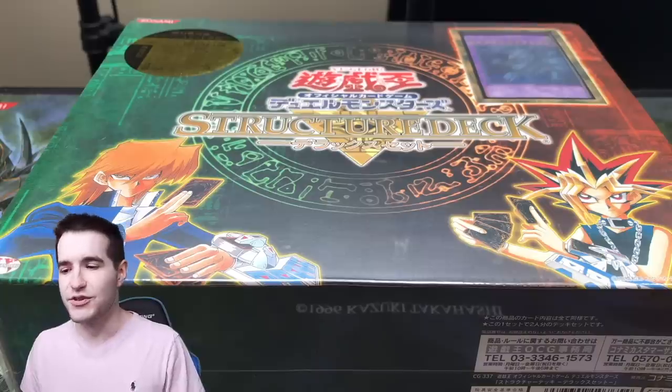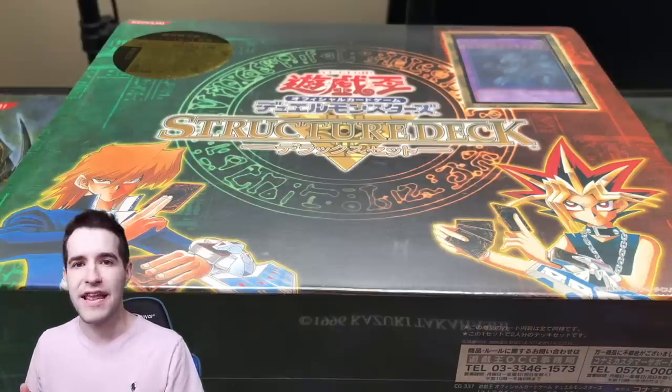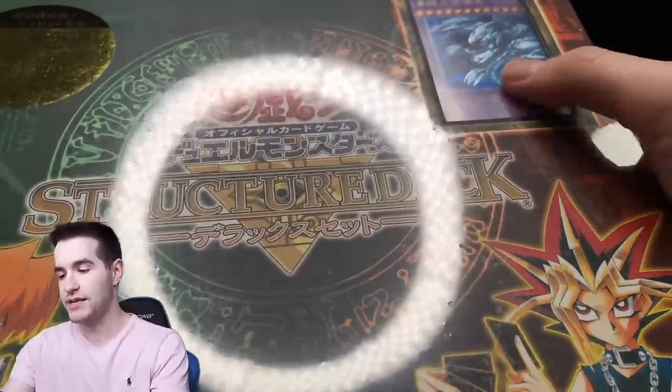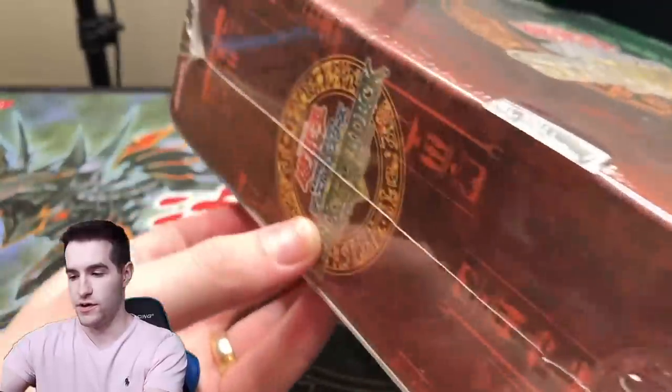I can't read Japanese obviously, so we're just gonna be figuring out what's in here. We're not using a background today because this thing is huge — if I used a background it would have been falling off the back. There's the Blue-Eyes Ultimate Dragon. I can't really give you guys the entire thing very well, but I'll try and show you guys what's on here.